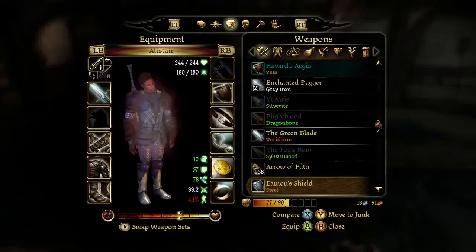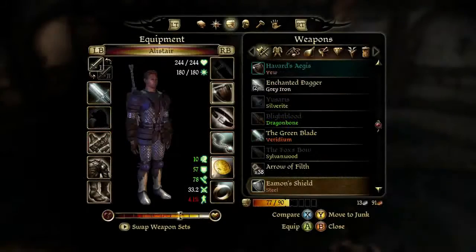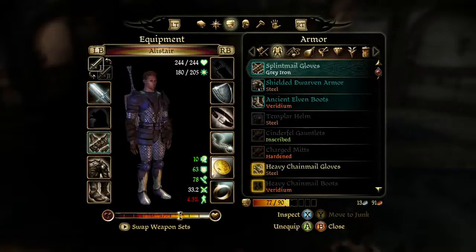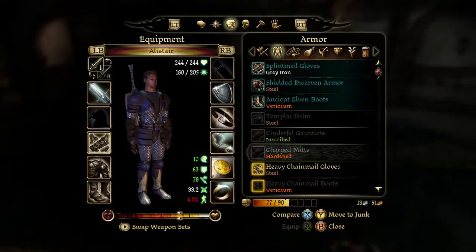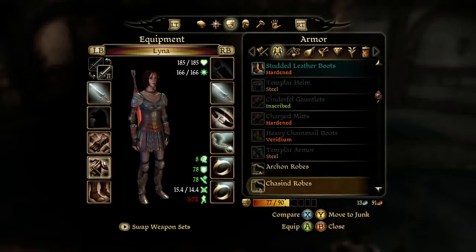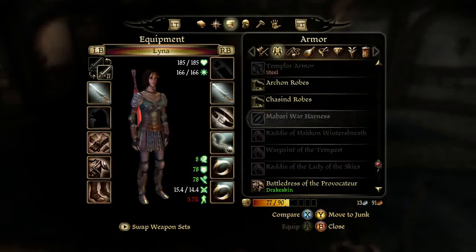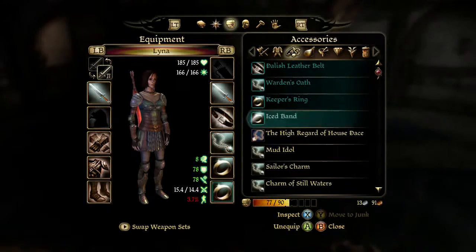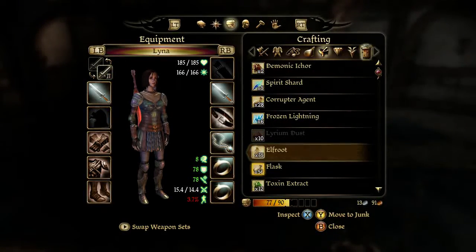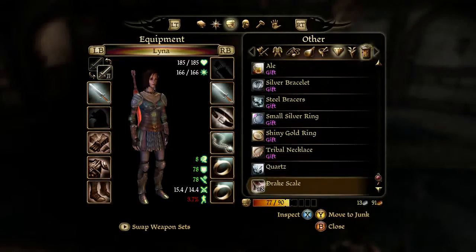The even shield — is that good for Alistair? More fatigue but more defense as well. Oh yeah, that's a good shield, good with that. But we keep Havard's Aegis as it is unique. I haven't given anything to Zevran or Morrigan yet — we'll sort that in a sec. I'm going to keep the heavy chainmail boots for Sten. I need to think about outfitting my dog as well, and necklaces. We need to consider what gifts to give everyone — there's a lot to think about. Keep the drake scales, but we can sell those.